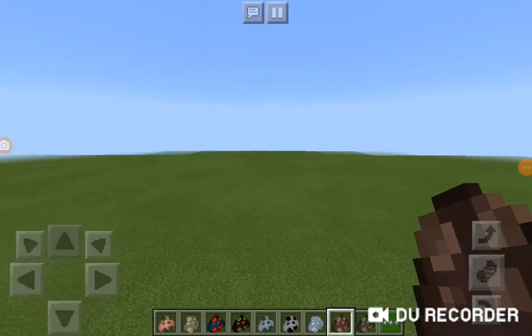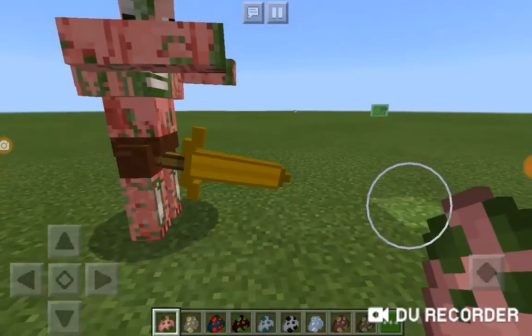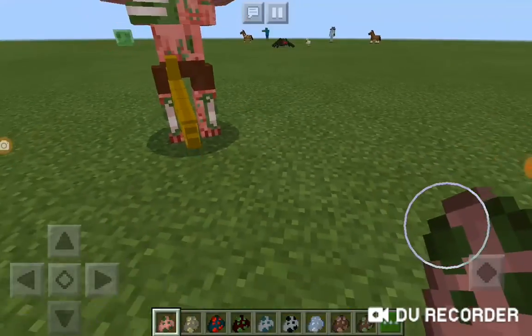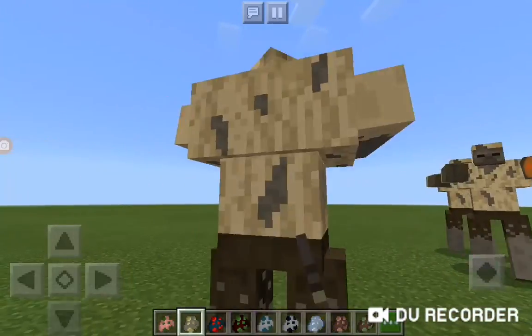Starting with the pigman — it's really cool, he's got a proper full-on sword. It's a bit broken because he's taller than he normally would be. And we've got the husk, which looks cool.